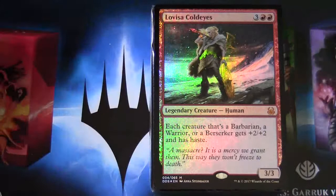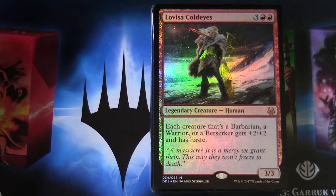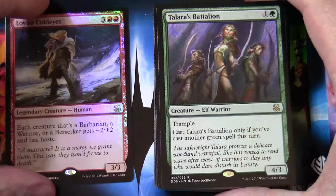Lovisa Cold Eyes is three and two red, legendary creature Human — each creature that's a Barbarian, a Warrior, or a Berserker gets +2/+2 and has haste. So I would hope there are a lot of cards that fit into those categories. Also an interesting card if you want to try your hand at a mono-red tribal EDH deck with Barbarians, Warriors, and Berserkers in it.